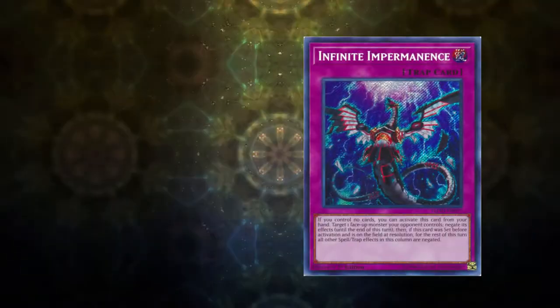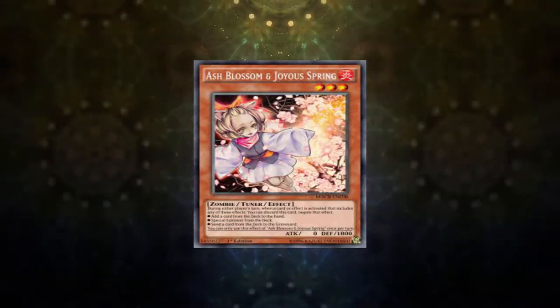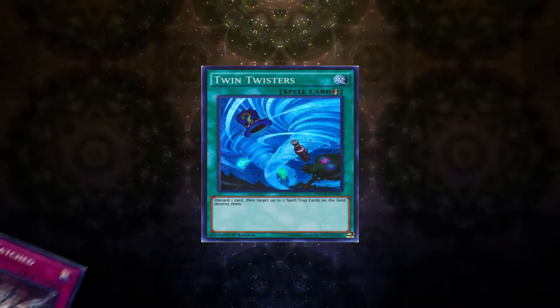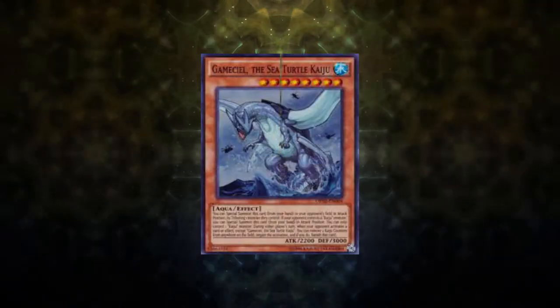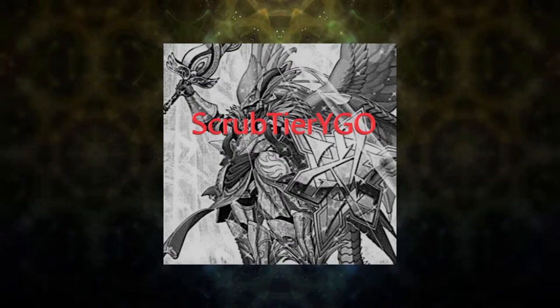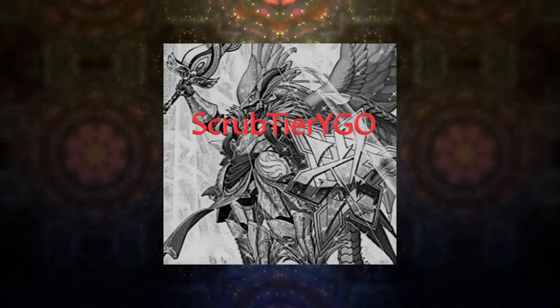In going second, what can we do to stop them? Well, Impermanence and Veiler can stop both Gazelle or Sunlight Wolf. Ash can stop the Balelynx from searching in the field spell, which can lead to some awkward situations due to the deck losing its ability to reincarnation summon. Also, D.D. Crow and Called by the Grave can remove things from their graveyard. Twin Twisters is a great way to force negations, and once the negations have been forced, Evenly Matched is a blowout. Also, if they only end on one link monster, a Kaiju can turn the deck's counter trap off. Ultimately, this deck is another of the grindy control decks in this format and thus has those inherent weaknesses — it dies to back row hate and smart play.